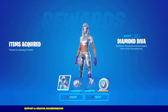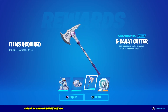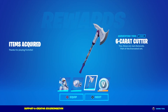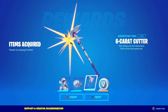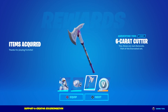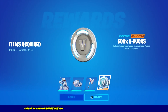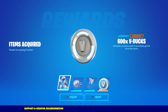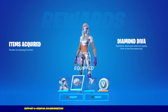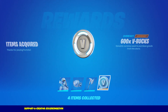Alright, we got the Diamond Diva Outfit, the Back Bling, the Pickaxe — oh, I didn't even see the Pickaxe. I'm pretty sure they changed it. I'm pretty sure this Pickaxe was meant to have a lot more diamonds on it. And then you got the $600 V-Bucks — I think that's what makes it worth it, the fact that you get V-Bucks and the skin as well. Let me just equip, equip, equip and equip. I can't equip the V-Bucks, but I've got everything else on.